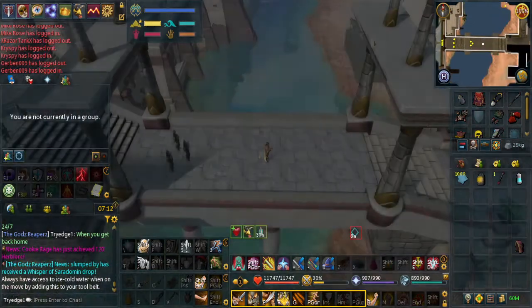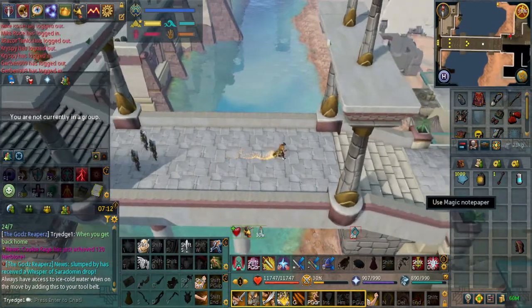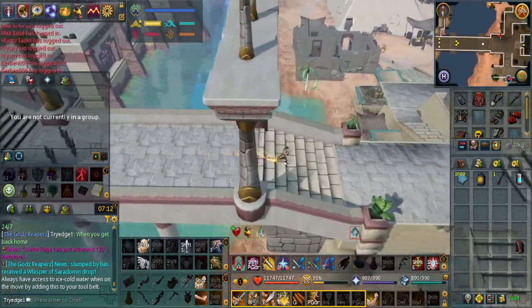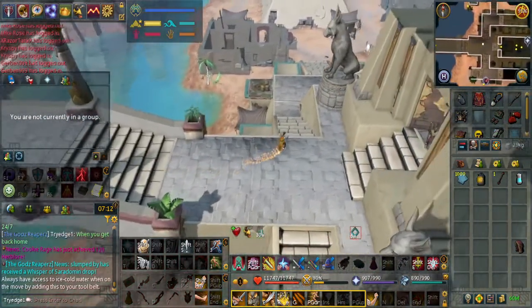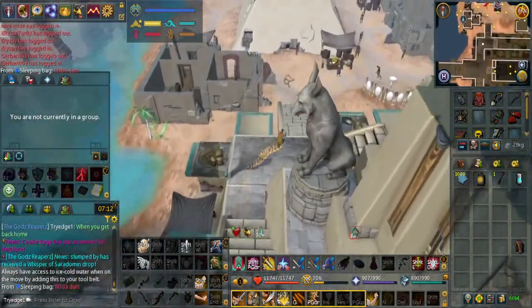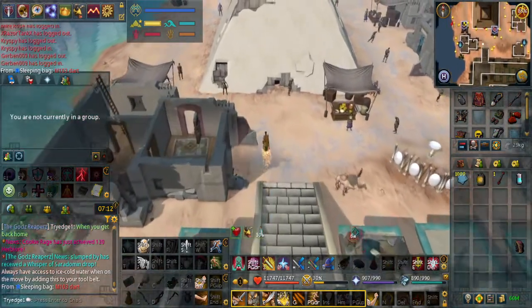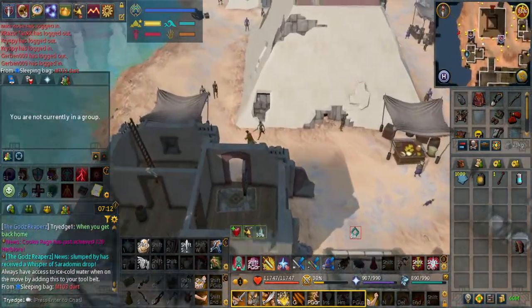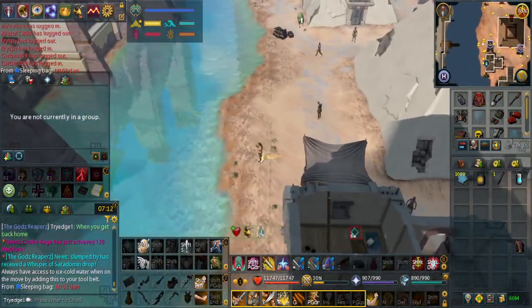First we'll be going to Sophanem because there are a couple NPCs over here and magic notepaper is extremely needed. Go north - keep in mind the Sophanem Slayer Dungeon does work but it requires you to have one Feather of Ma'at per kill, so it's not too bad and it can make you some money.